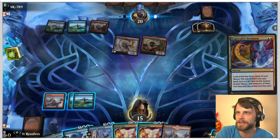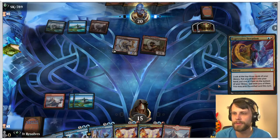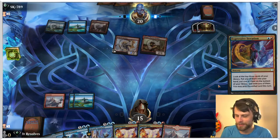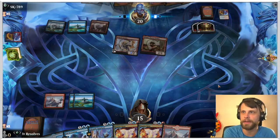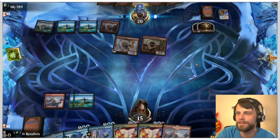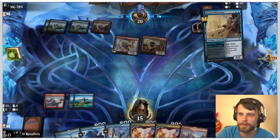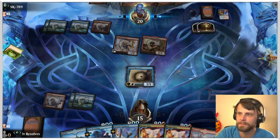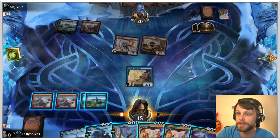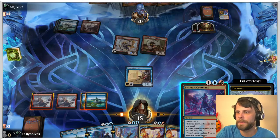The question becomes: do we actually even counter this? I'm going to say no — as good as Expressive Iteration is, I don't think that's what we do. Okay, they get their land — that's fine. The thing for us is we've got a win-win where we just get to play Brazen Borrower if we want, so I'm just going to do that. Just get something out. If they have Bone Crusher they can very easily kill that, but it looks like they don't, which is good for us.